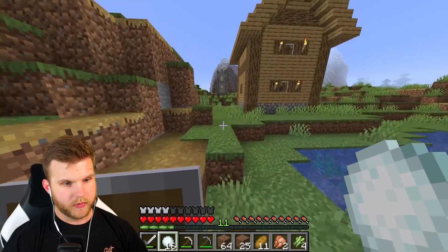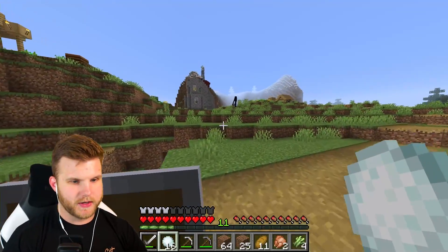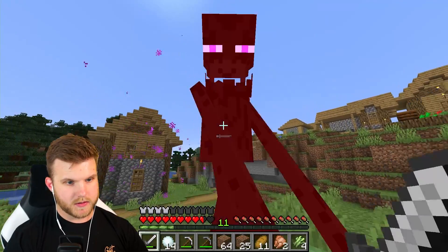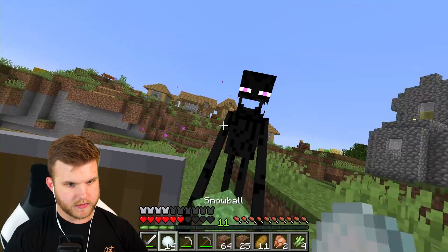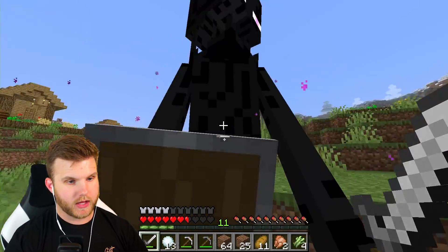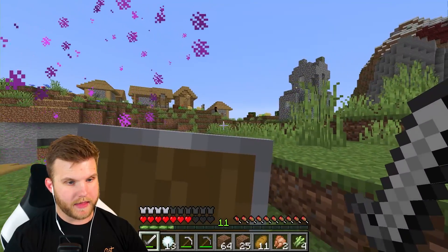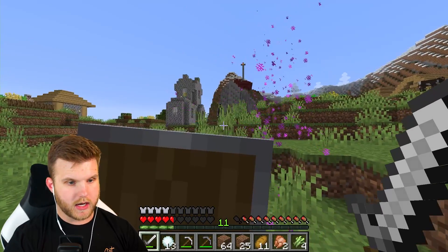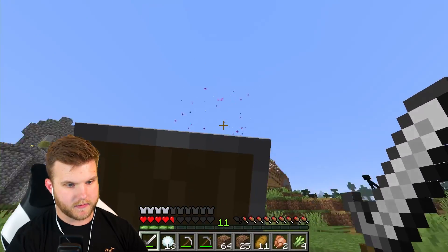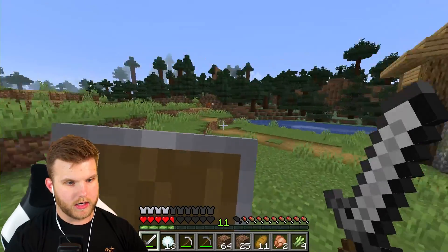What are the odds! Okay, here we go — I'm gonna throw a snowball at him... I missed. Is he frozen though? I don't think he's frozen. Oh right — endermen can't be affected by throwables or arrows. I forgot about that. Come on dude, you're so close to dying. If I look him in the eyes he'll aggro... he's fast. Where are you going? Stay near me!